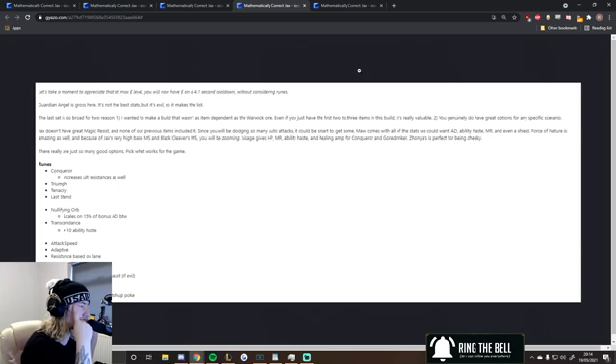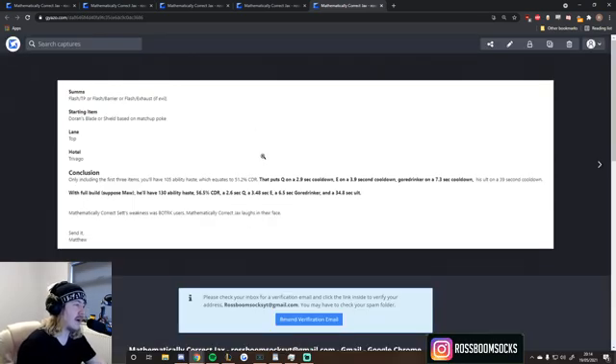Runes: Conqueror, Triumph, Tenacity, Last Stand, Nullifying Orb, Transcendence, Attack Speed, Adaptive, Resistance, and Bone Plating for the secondary. Summoners: Flash plus TP, or Flash plus Barrier, or Flash plus Exhaust if you're feeling evil. Doran's Blade as the starting item. Lane: Top.